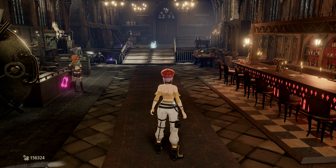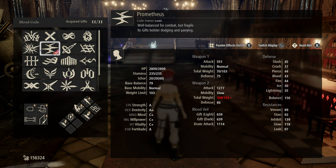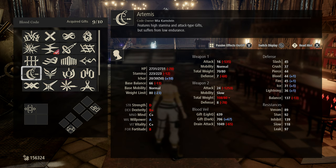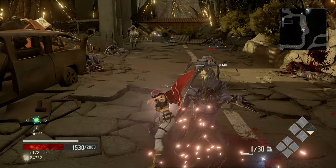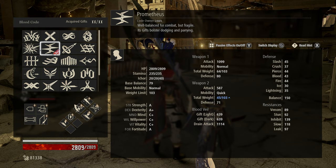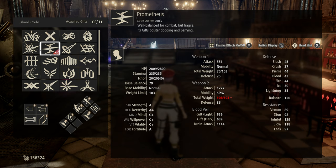Building your own specialised build in Code Vein boils down to the game's Blood Codes, which are at the core of its stats-based system. These dictate what weapons you can use, what gifts — i.e. spells and powers — you can use, and how much I-Core you have for those gifts. They can be given to you as part of the story, received from companions in the hub area, or via various other means. Mixing and matching is the key to finding your perfect build, and that can be done by finding a base Blood Code that suits you. Louis' Prometheus is great for combat and served us well from early game to late game.